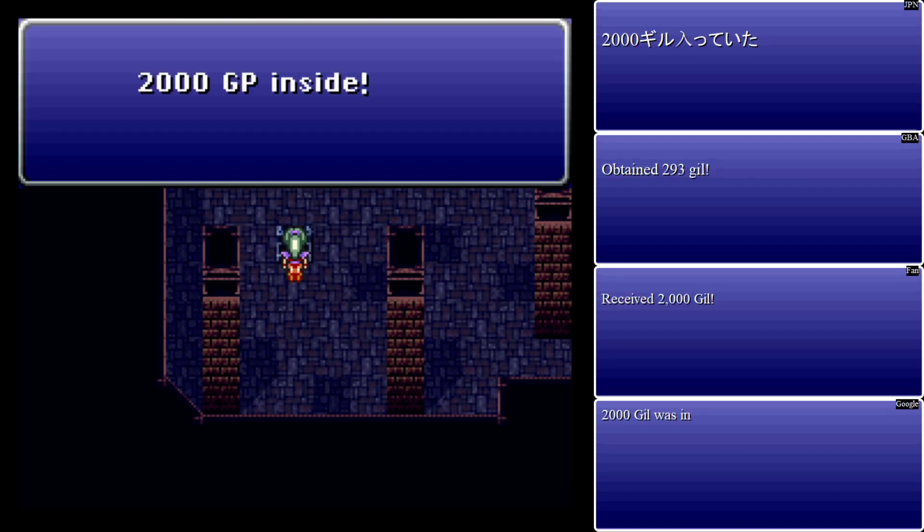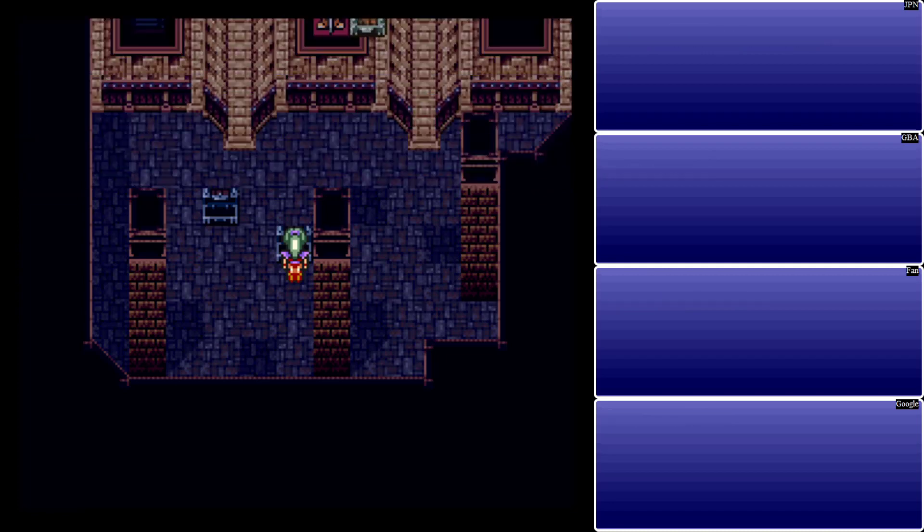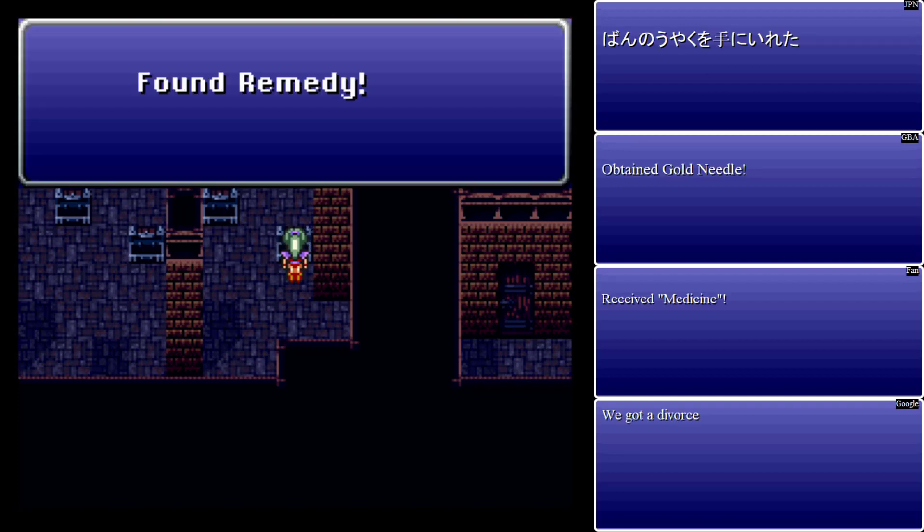Inside is 2,000 GP, which is again 293 Gil — just like in the Cave to the World of the Espers. Well, Cyan contributed in that one; he actually killed something. Here, we don't get a potion, but rather a tonic. Oh my God, he killed something again. And again, this is not an Aether but a tincture. Cyan got his turn first and killed a bunch of enemies. And this again is not a remedy but a soft.